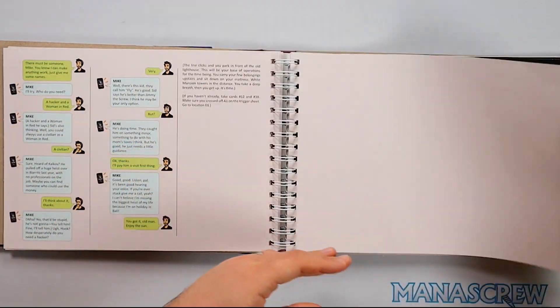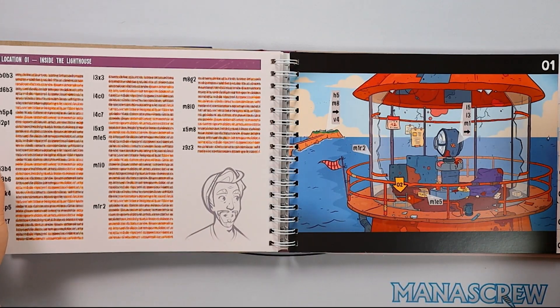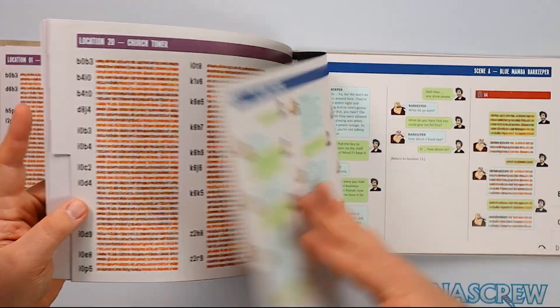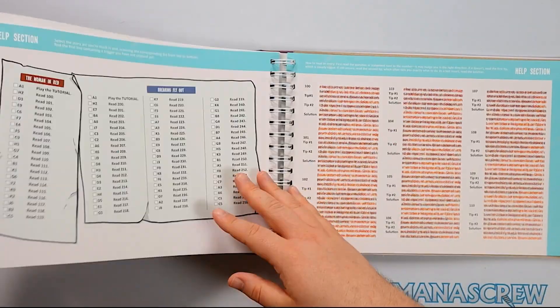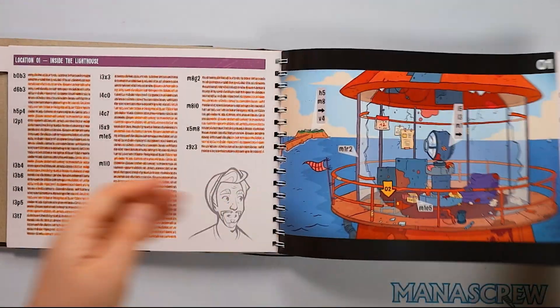We are straight into the dialogue — there's a prologue continued section. Each of these with numbers is a location, and I believe there are 20 locations in all. Then we have dialogue scene options where there's some dialogue going on between characters, and then you've got different help sections that you'll go through.